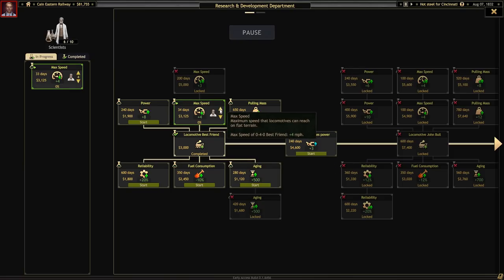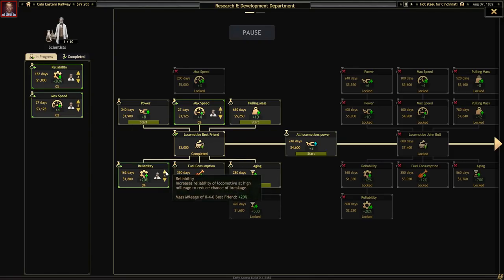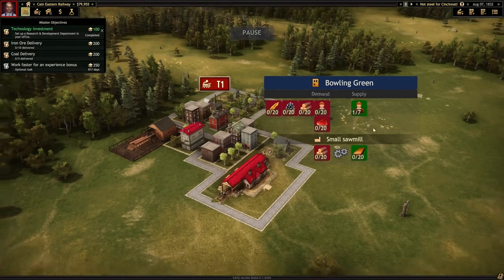We can assign scientists to that - we'll put five on max speed. Then I think we'll work on reliability. I guess we'll do that. It probably doubles the research time having two projects going, but that's alright.